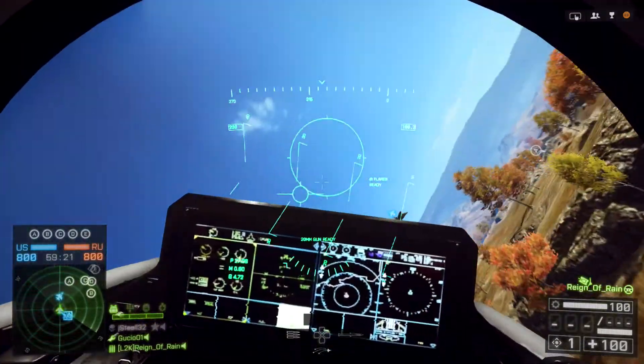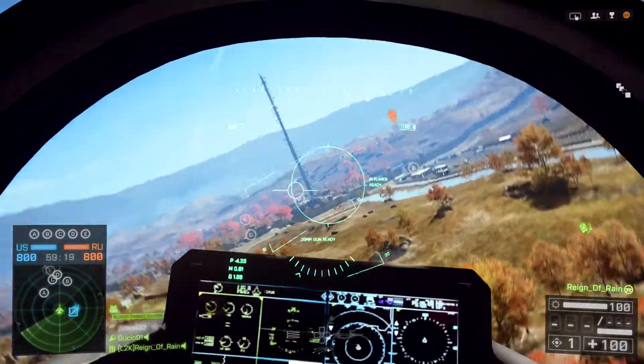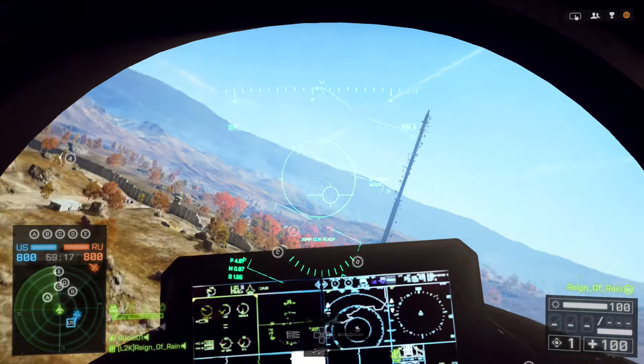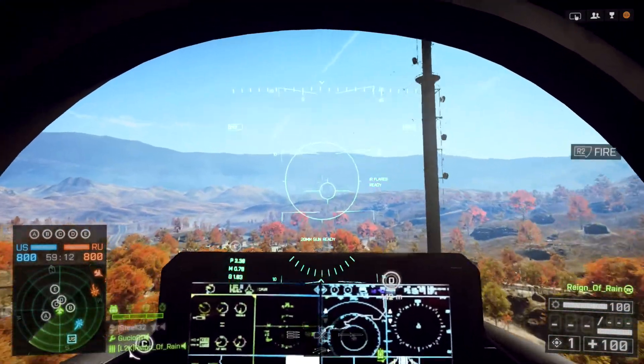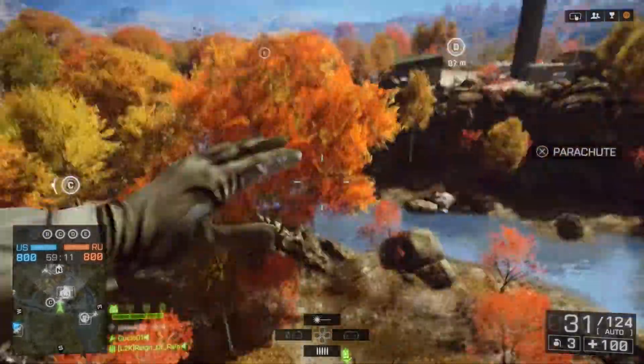Here I am on the US side spawning a jet. I'm going to fly on over to where the tower is — that tower seems to be at the Delta flag. You want to go right below it, right by Charlie.